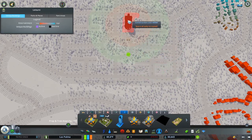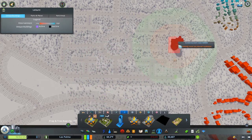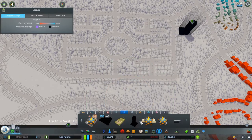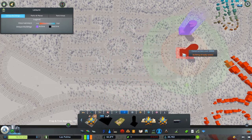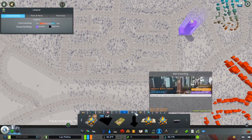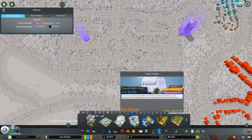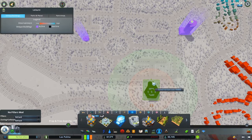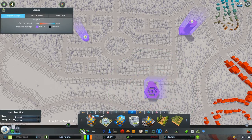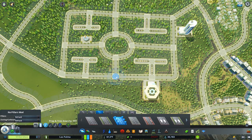We've got skyscraper-type buildings — so let's try to throw as many of those as we can. We'll get a tax office up in there, and the courthouse in there. I didn't connect this road, so we're going to go back and connect this road down to here.